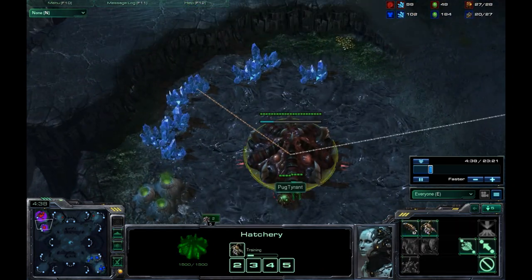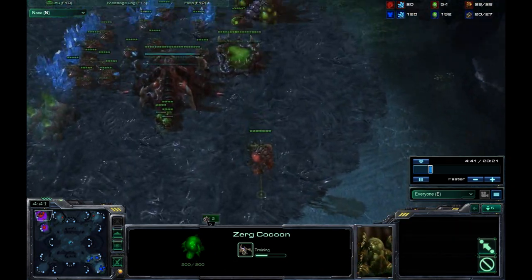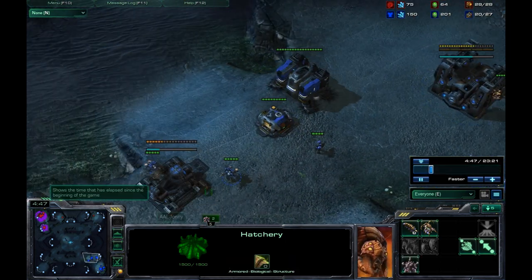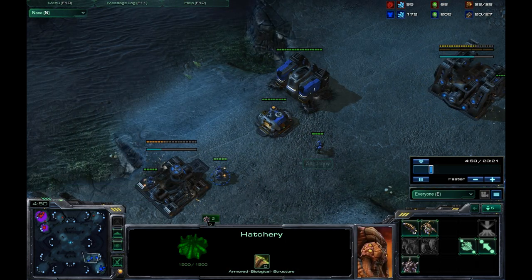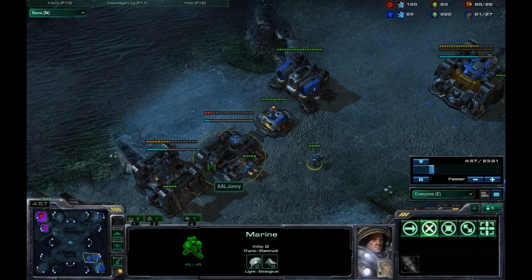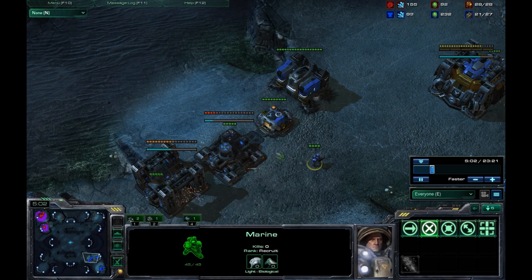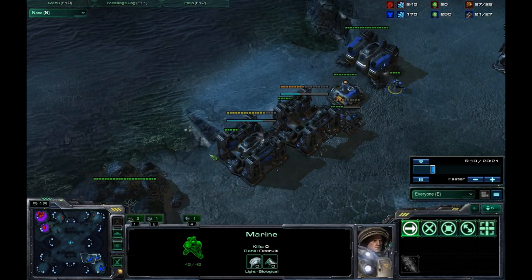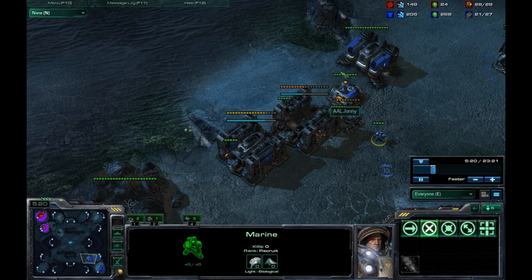I'm going for a second barracks and I already have my orbital command. My only thought was I've got to get this closed off as soon as possible, otherwise I'm screwed. I check for gaps in my wall and I realize there's a gap — this marine can walk by, and surely a Zergling is skinny enough to sneak by there as well. So I close it off and send my marine to make sure there are no leaks on any side.